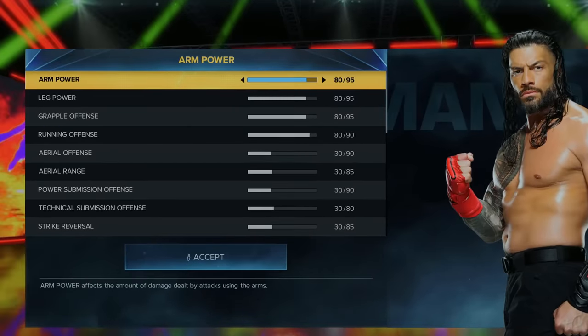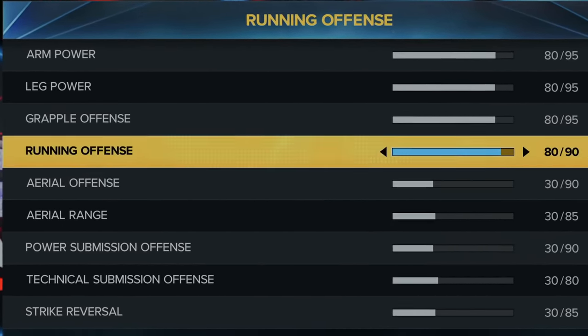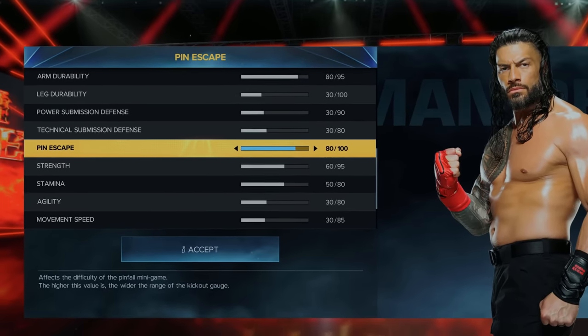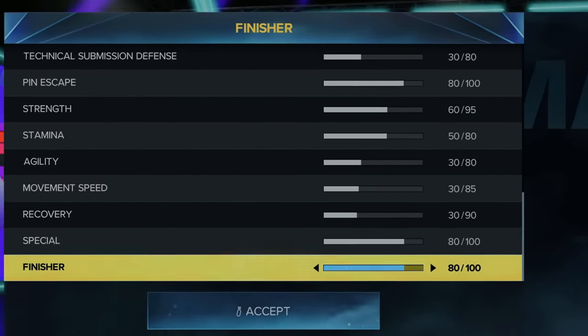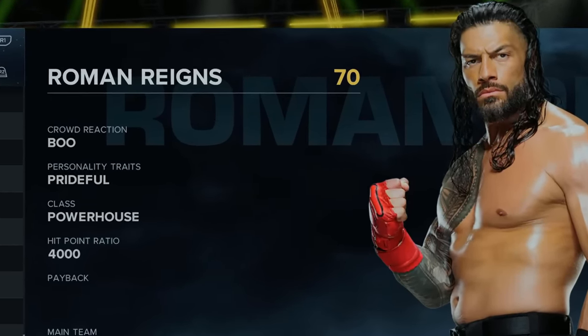With my first 200 of 600 points, I put arm, leg power up to 80 and same for grapple and running offense. Another 200 went to strike and grapple reversal and body and arm durability at 80. Another 100 went towards pin escape strength and stamina. The final points went to special and finisher up to 80, using all 600 points. After just one match, Roman's up to a 70 overall.